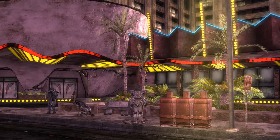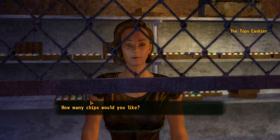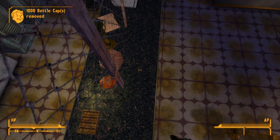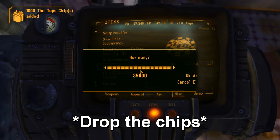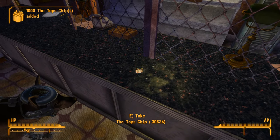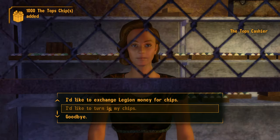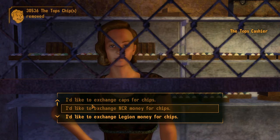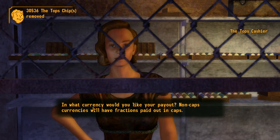Once you have 35,000 caps, head over to The Top casino. Trade your caps for chips until you're left with zero caps and 35,000 chips exactly. Now save your game. Stand up on the counter just in case the chips don't clip through the ground — you should see they're bugged out. Pick them up and ask to trade chips for money, and there's the glitch. You can keep asking to trade chips for money and stack up your caps.